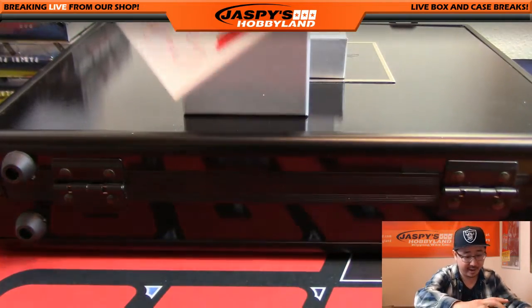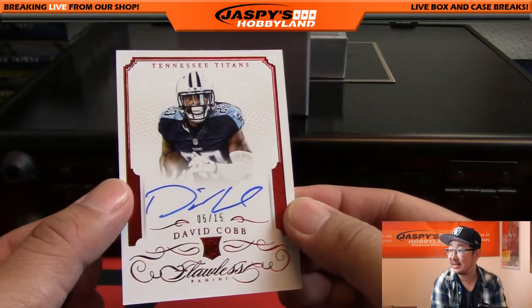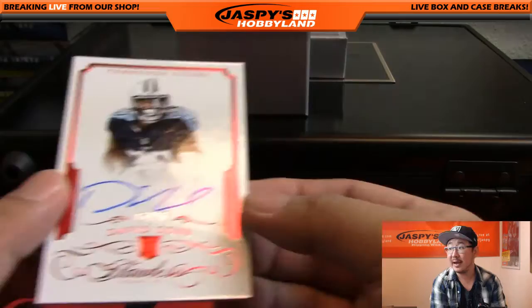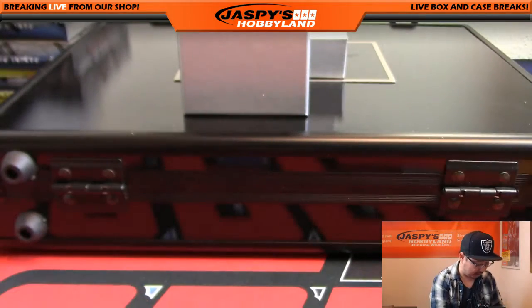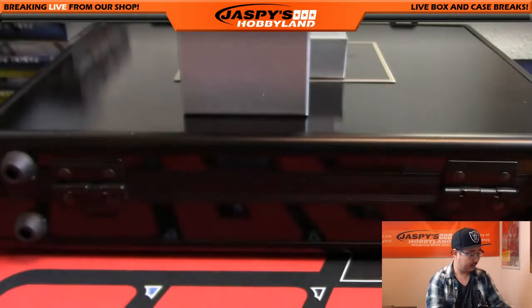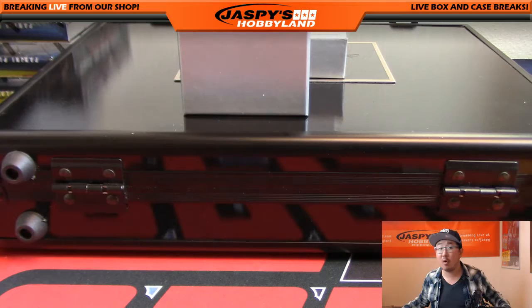Our first autograph is 5 out of 15, David Cobb — nice 5 out of 15 David Cobb on-card autograph. Who has David Cobb on the cob? That goes to Corey — Corey with that one.